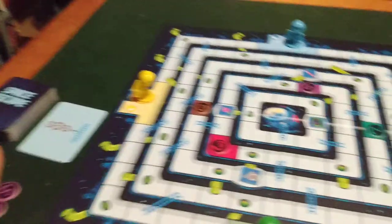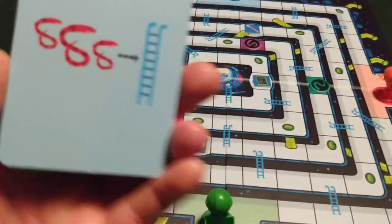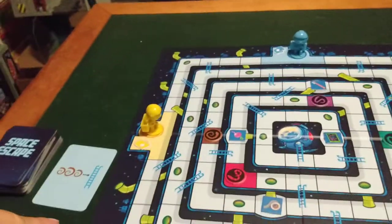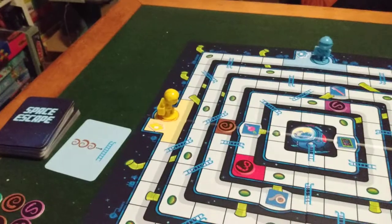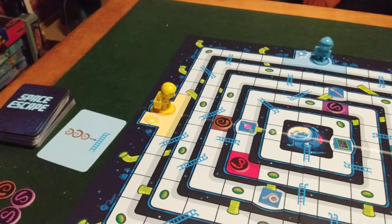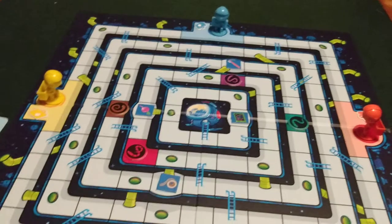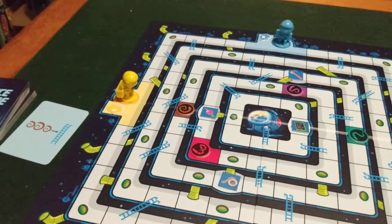Step one: play your card. You're gonna move the creatures — mole rats and snakes — shown on the card. Step two: discard your card and put it into the discard pile. Step three: draw a new card. Take the top card from the draw pile and lay it face up. If there are no more cards to draw and you can't win the game with the cards you have left in your hands, you'll all lose the game.